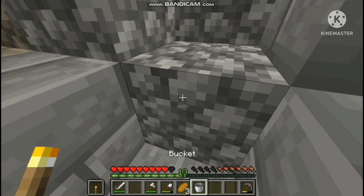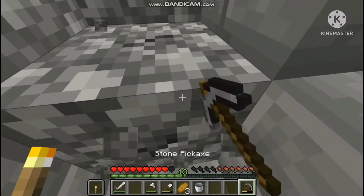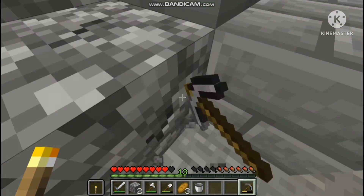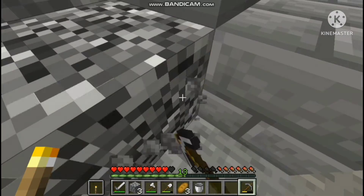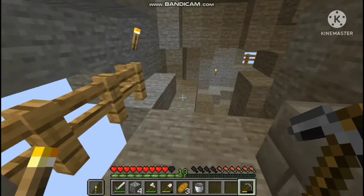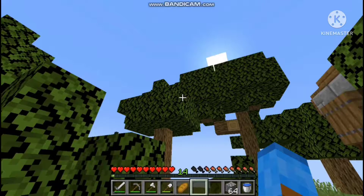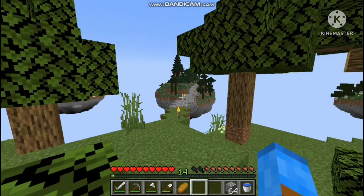It doesn't have to be perfect, we just want to cover it up. If we stand here and mine, there we go — it works! That's definitely going to be useful because we have a lot of cobblestone but not an unlimited supply.